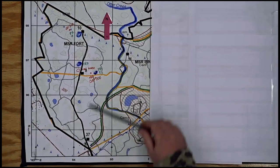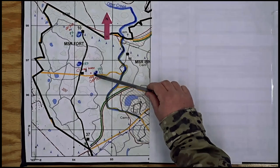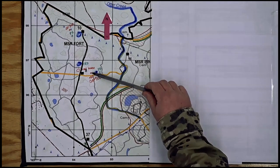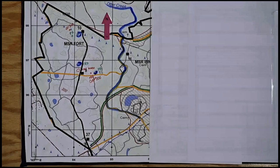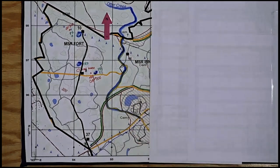Two other key things to note on the map: we have Objective VOA to the northwest, and Objective Cobra to the east of our objective. These are the two objectives associated with first platoon and third platoon within our company.